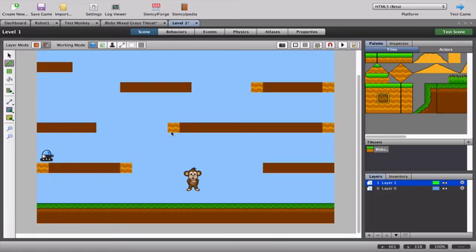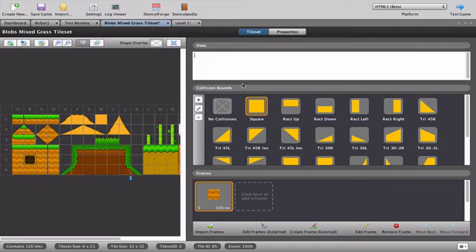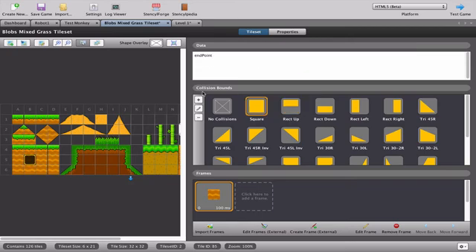Going back to the tiles, I'm on the middle stripy block. Where it says 'data' I'm going to type the word 'EndPoint' - capital E, capital P. That text sits inside only this tile's data box. If I click on any other tile you'll see it goes back to normal text. So just that specific tile is now called 'EndPoint.'